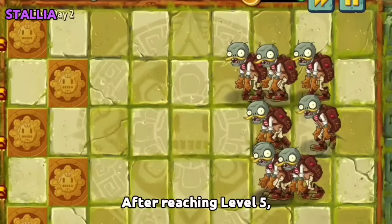After reaching level 5, Stallia will gain the ability to knock back the zombies it stalled.